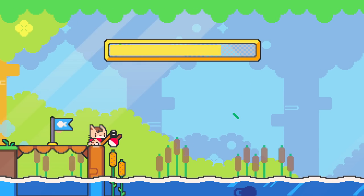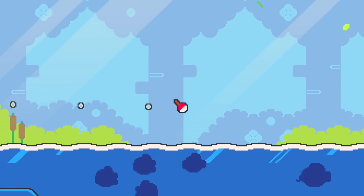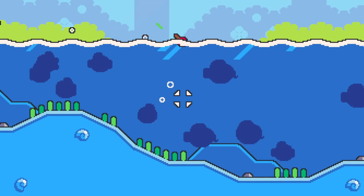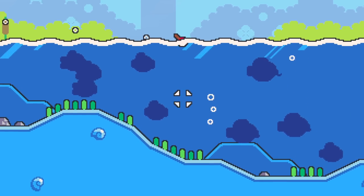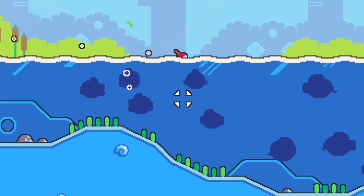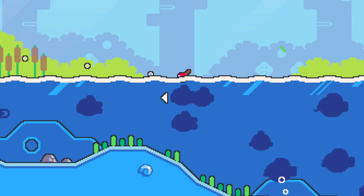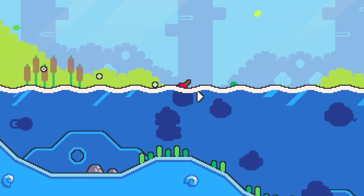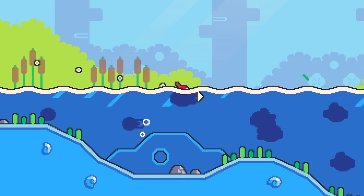Each fishing spot features up to 6 different types of fish. Some fish only spawn at night, while others appear during the day. If you're trying to catch a specific fish, you may have to play at a particular time. Here's a list of the fish for each fishing spot and when they spawn.